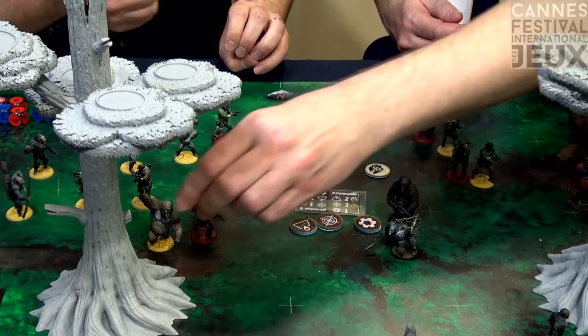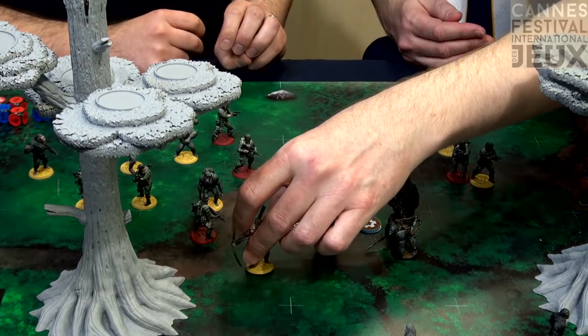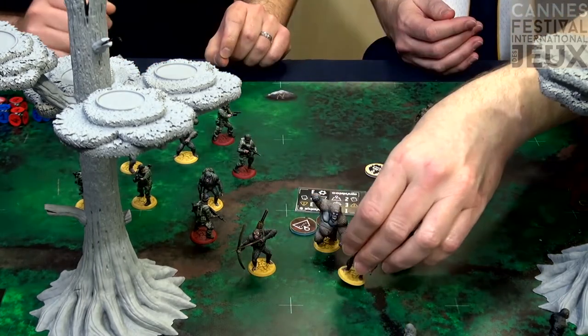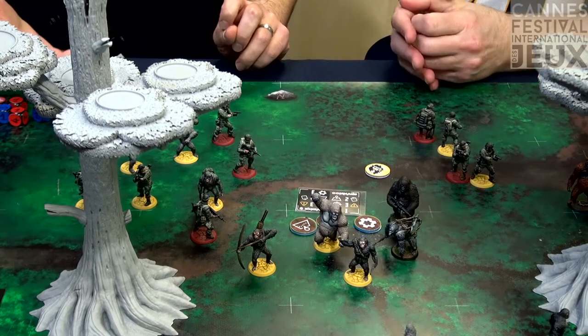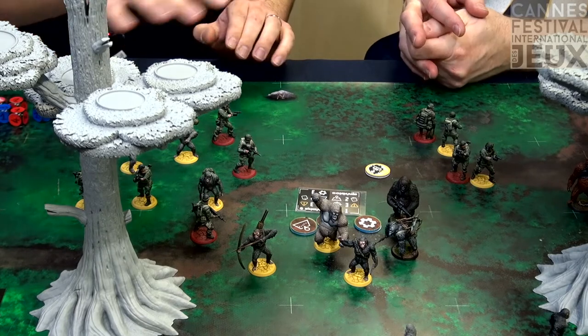You'll have the opportunity not to play the hero characters directly, but to call them to your aid for one turn. Fan favorites include Caesar, Luca, Rocket, and Maurice. Based on which character you call, they'll have various effects on the other apes.